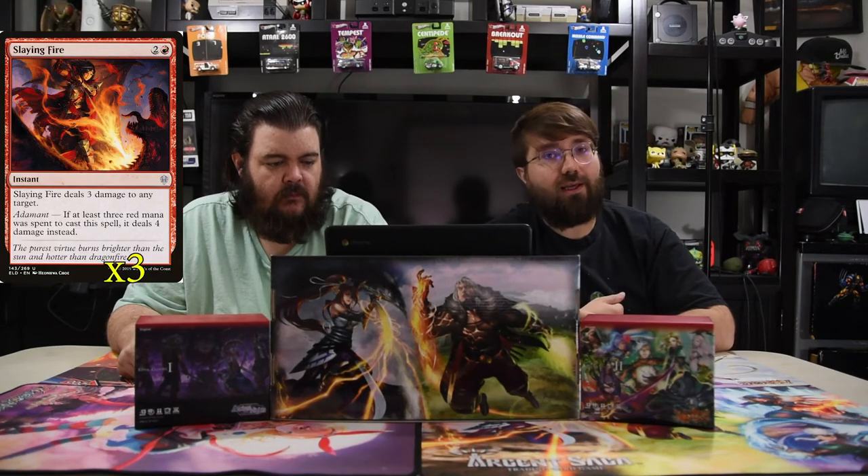Slaying Fire is two and a red instant that deals three damage to any target, but it has adamant — if you spend at least three red mana to cast it, it deals four damage instead. So it's basically a Char with no negative effects, and you're always going to have three red mana since you're playing mono red.